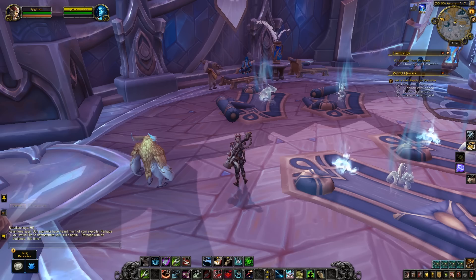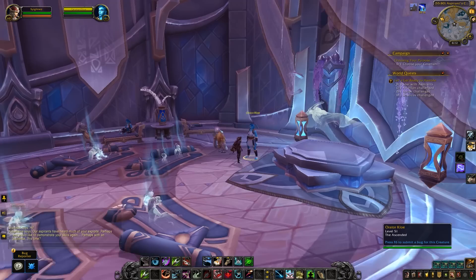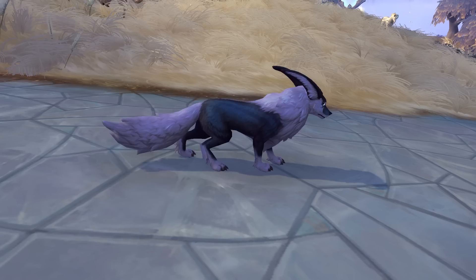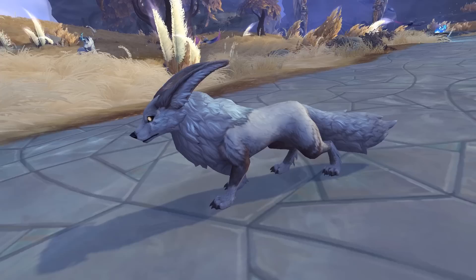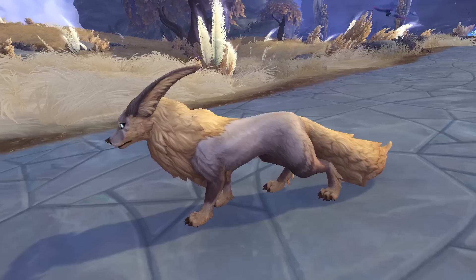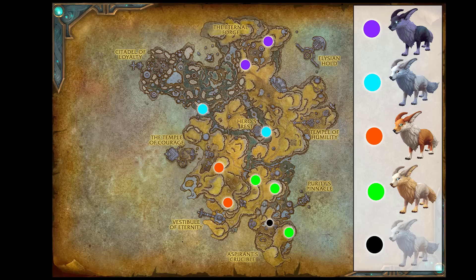The spectral Larian was currently bugged on beta. Normally, you'd speak to Orator Chloe, who spawns rare spectral beasts that you fight and kill — it rotates through four different ones, and one of them is the spectral Larian for you to tame. Next are the vulpins, which come under the fox family. There are five of these in Bastion: a darker one, a white one, an orangey one, a goldy one, and a spectral version of the white one. The spectral one comes from the same source — the four rares from Chloe — but it was bugged so none would spawn.